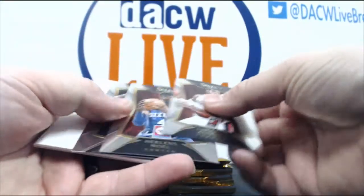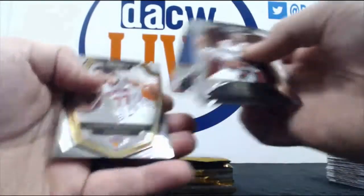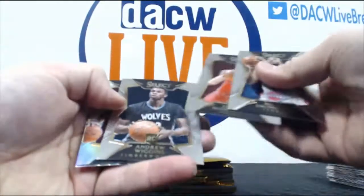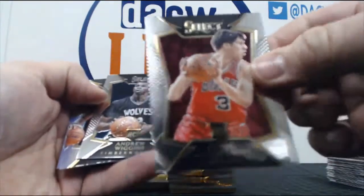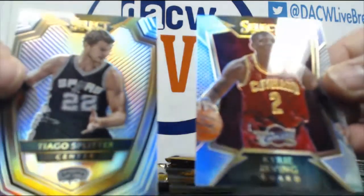Definitely going to like that one when you see it in person. Carmelo USA. McDermott rookie. Wiggins rookie. And Tiago Splitter and Kyrie Irving prisms.